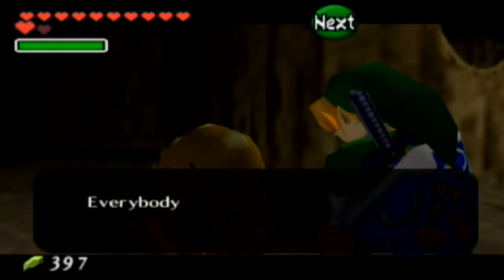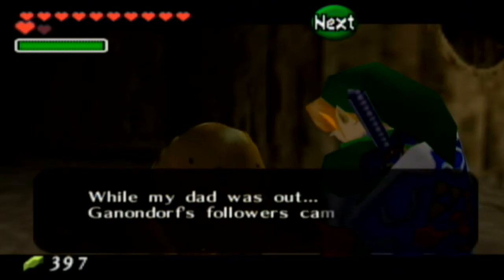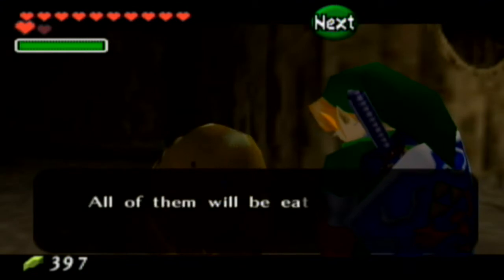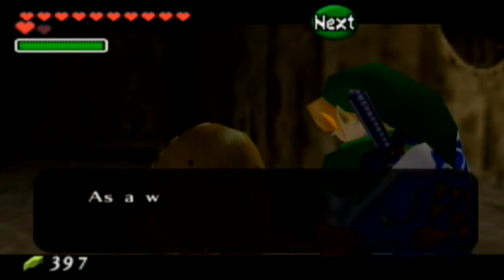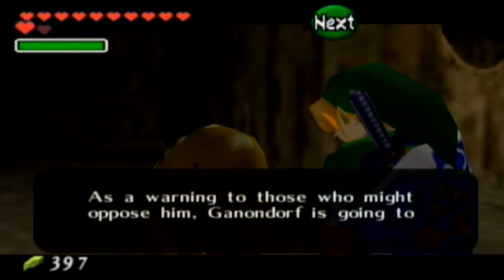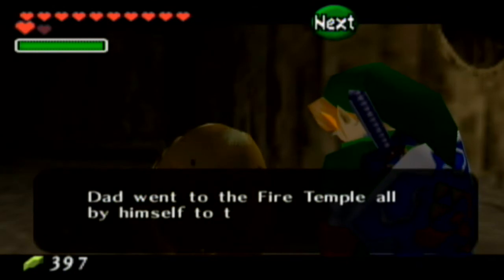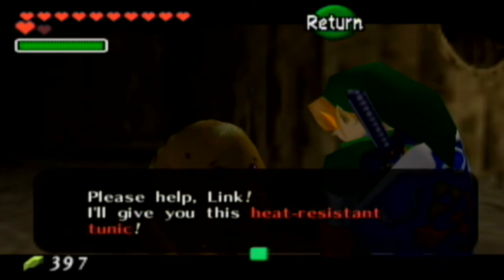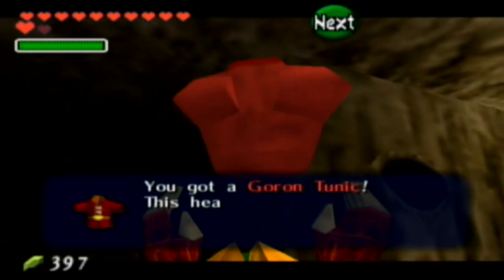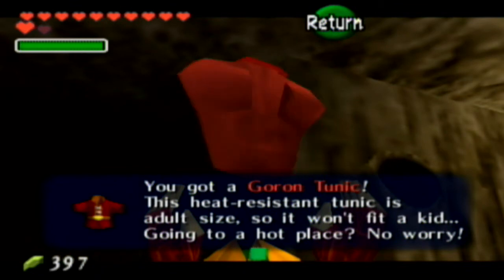'Please help everyone - my dad Darunia went to the fire temple, a dragon is inside! Ganondorf's followers took all the gorons away while my dad was out. All of them will be eaten by Volvagia. Ganondorf has revived Volvagia as a warning to those who might oppose him.' Dad went to the fire temple alone to try to save everyone. 'Please help Link - I'll give you this heat-resistant tunic.' And we get the red Goron Tunic!